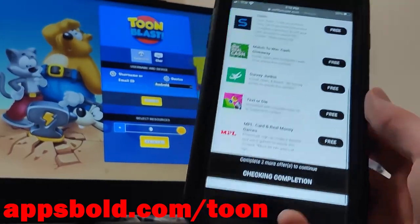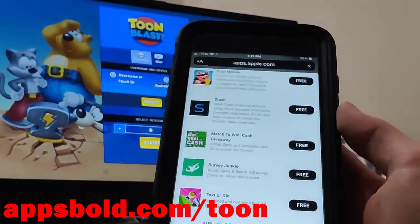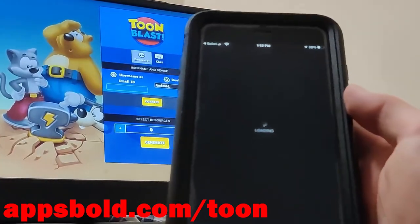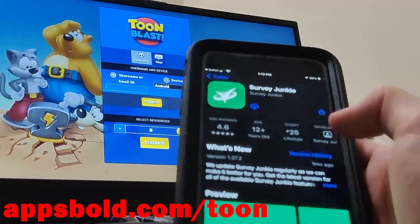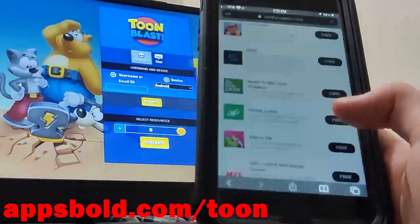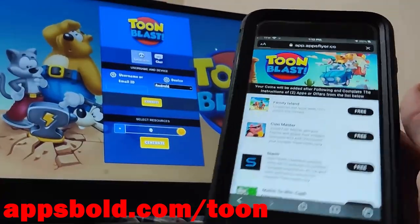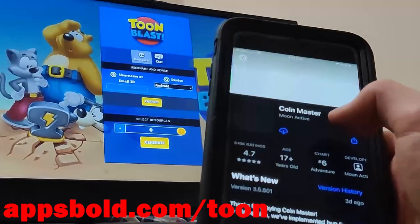Once it's done it's going to say you have to do the verification, so press 'verify now.' You just have to download two of these apps and complete the instructions — they're all completely free in the official app store. I'm choosing Survey Junkie as my first app and Coin Master as my second.